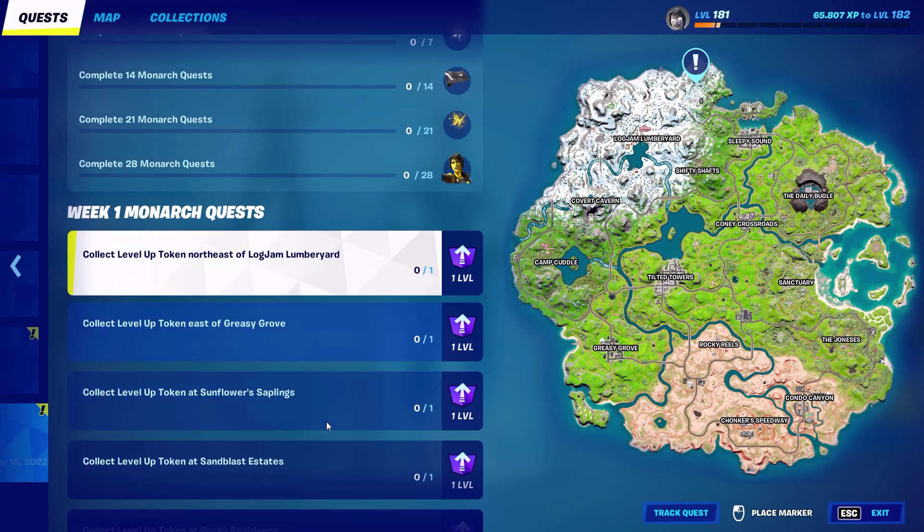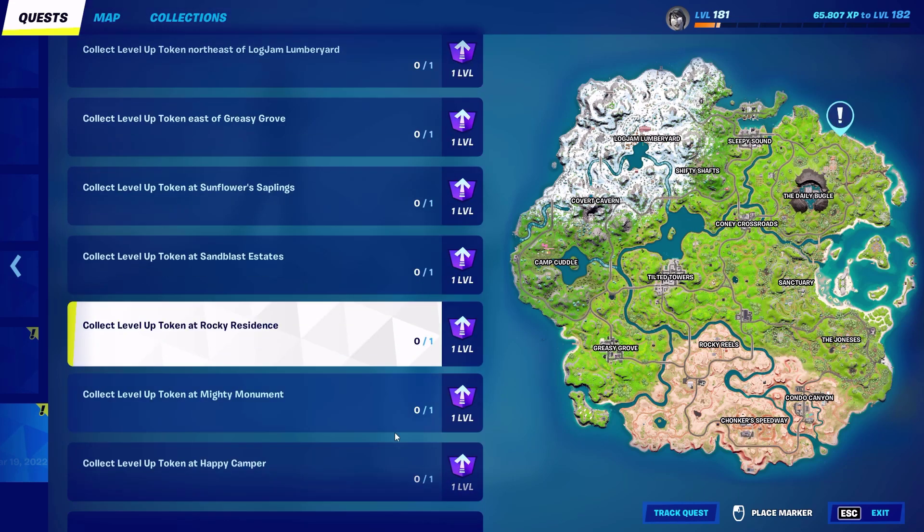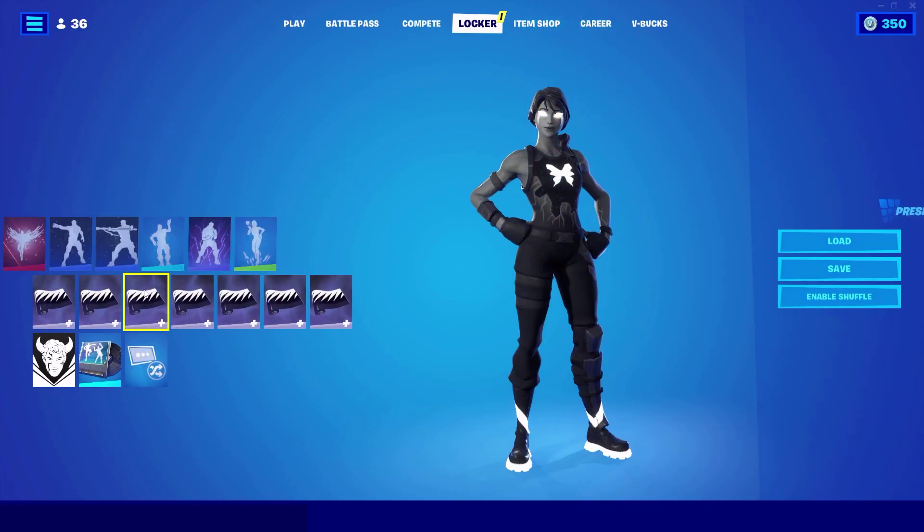These are like level up tokens. I will be making a separate guide on all of the locations for those, so stay tuned. With 7 more quests right off the bat, you get the back bling. Then next week you get the wrap, the week after that you get the golden back bling, and on the final week you get the golden style, which looks like this.